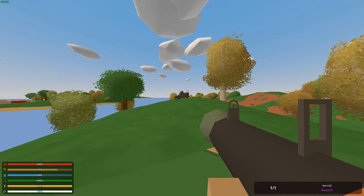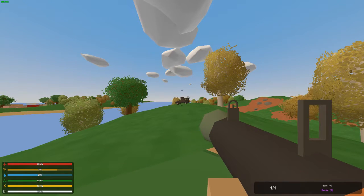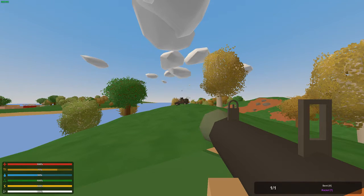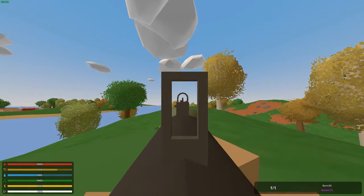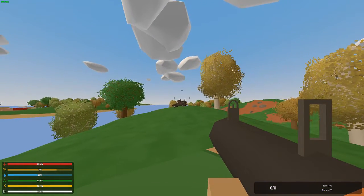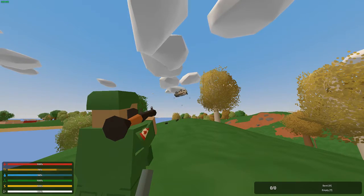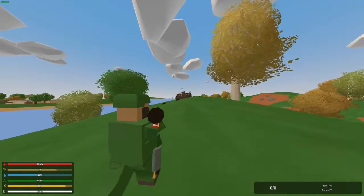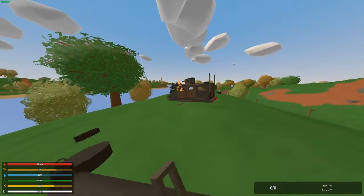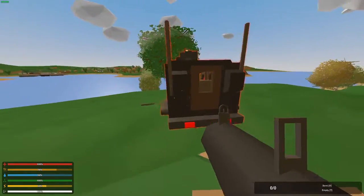All right, I have my rocket launcher here. The vehicle is placed over there — it's going to make a big explosion. Put your bets in the comments below: how many rockets will this take? Remember, this has 875 health. Let me shoot right about there — that's one. That's two! It only took two rockets with a rocket launcher to destroy it. It still gives you scrap metal, which is pretty awesome, but only two pieces from the whole vehicle.